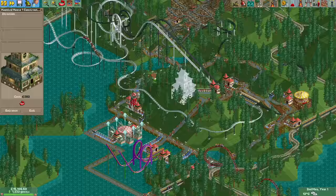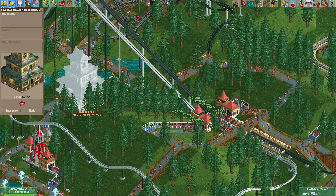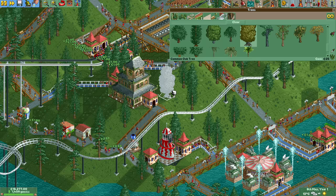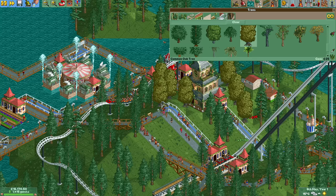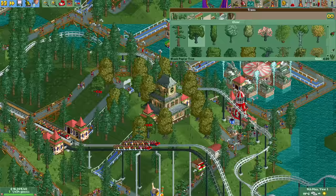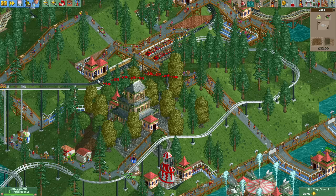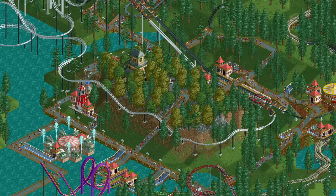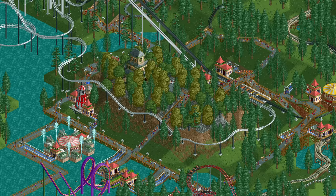Another classic flat ride that I want to build is a haunted mansion, but I definitely don't want to build this one on water. I'm going to flatten a portion of this hill so that it fits nicely on top and doesn't have any ugly supports. A classic theme is a haunted hill with scary trees, and to make it look even better I've changed the ground texture from grass to dirty grass to dirt to stone. The hill is now a nice centerpiece to the park.